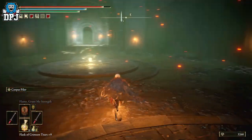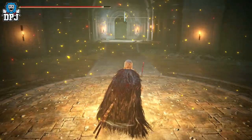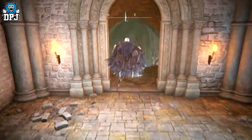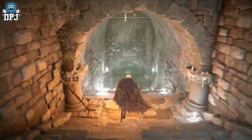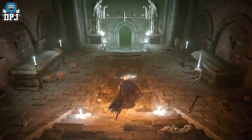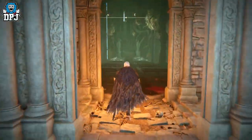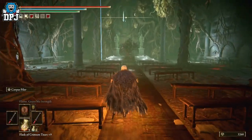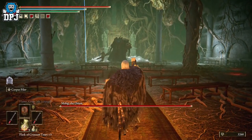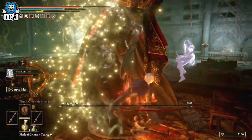The boss is Morgott the Omen. He isn't hard to take out, but it depends on your level — I'm quite a high level to be honest. I tried to mess around and he killed me, but I took him out quite easily after that. Just run forward from the grace and you'll see him. Luckily there's a grace there, because if you had to make your way all the way back here it would be absolutely ridiculous. I pull out my Black Knife piece and just get to work on him — quite easy. Get the loot and activate the grace.